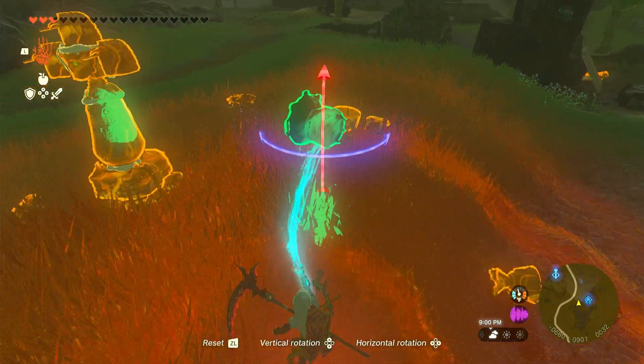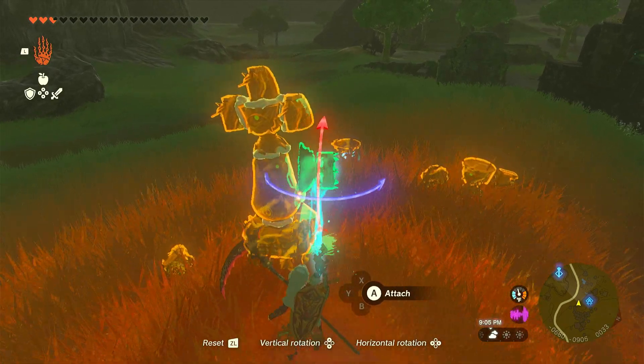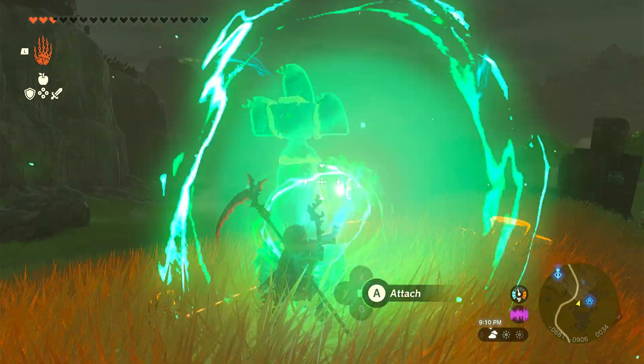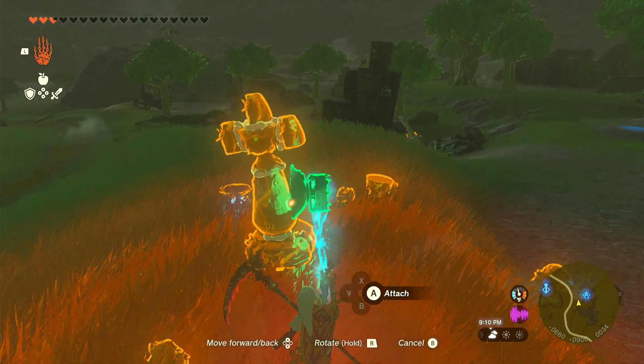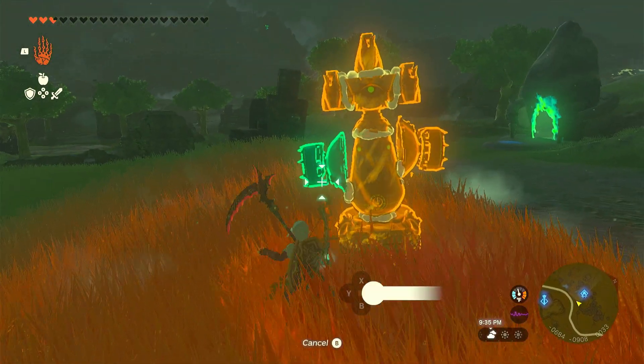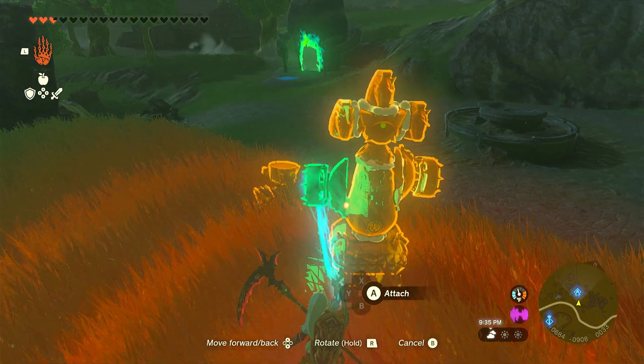After that, take your portable pots, flip them upside down, and put them on your stabilizer. These will act as arms — essentially shoulder blades — for your creation, and they will be the moving arms.